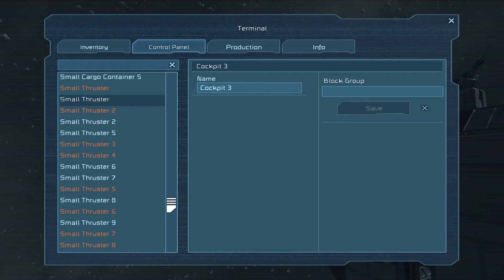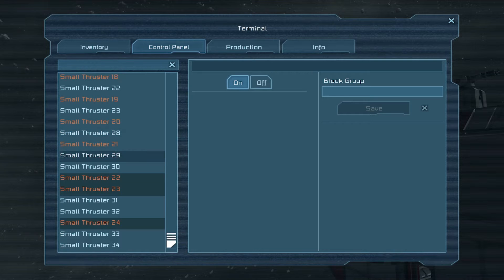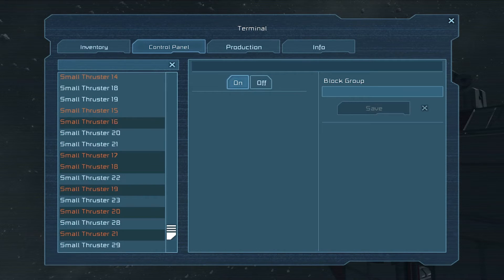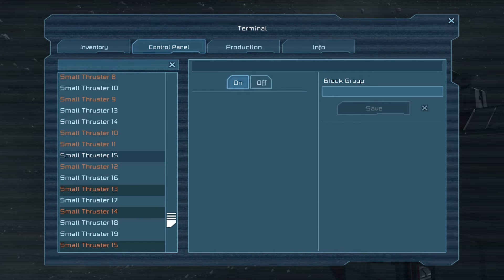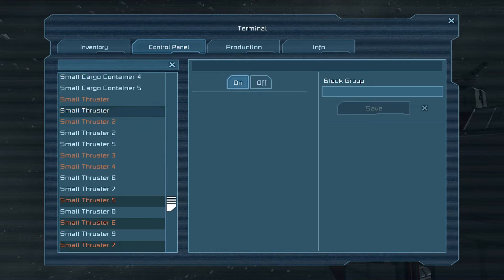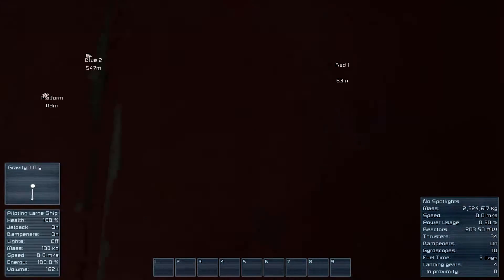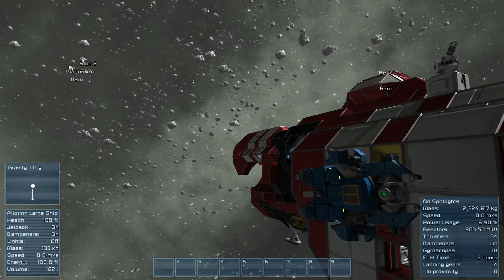That's something you'd have to work with — you'd want to manually turn off the thrusters for the small ship. When you're in one ship, the gold highlighted items belong to the other. So you can go through and highlight everything, and this is more of a survival thing — in creative it wouldn't really matter. You can name this group 'Small Ship Thrusters' and turn them off so the main ones stay on.